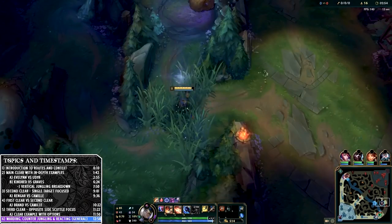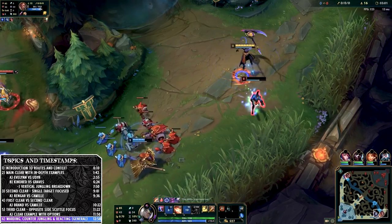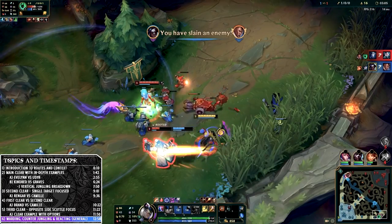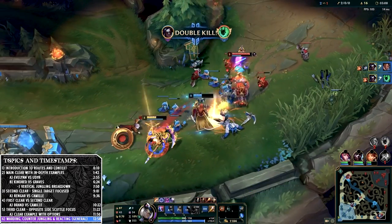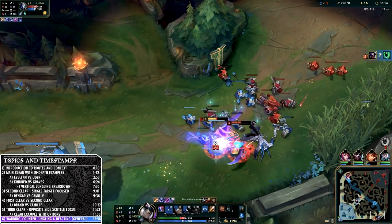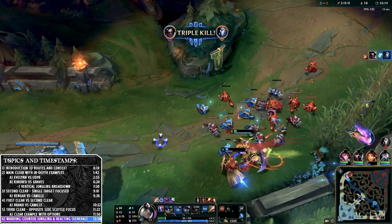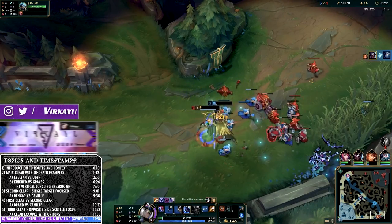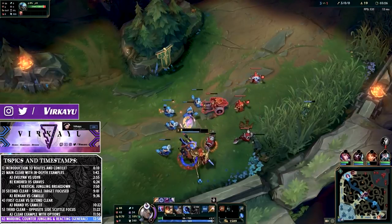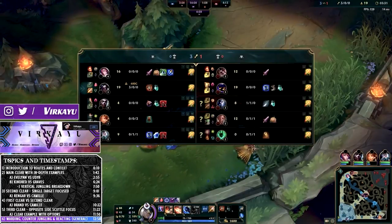So yes, this can be quite convoluted at certain points with a lot of information to digest. I hope the graphics and examples give you an idea of the power of these particular impact jungle routes in season 9. With raptors being pushed back in spawn they will become even stronger. Understanding which champions can pull those off and how you want to path in accordance with your matchup is the most important factor for your success in the jungle in season 9. Thank you very much for watching — please like, share and comment if you enjoyed and learned something. Subscribe for more season 9 League of Legends videos coming very soon, and as always I will see you all in the next tutorial.